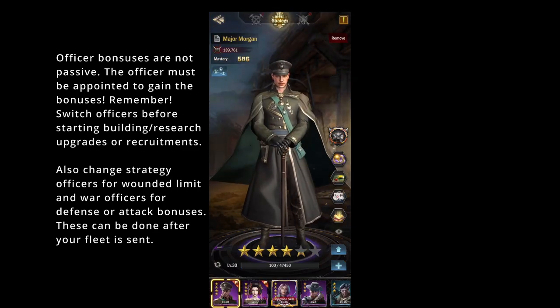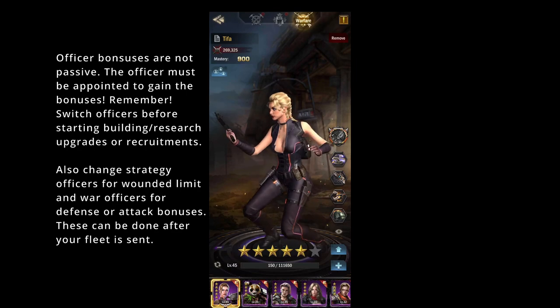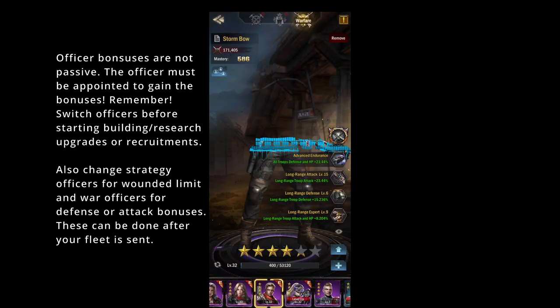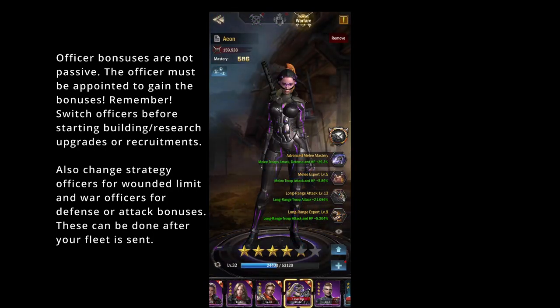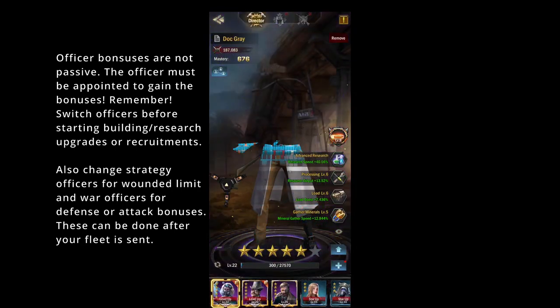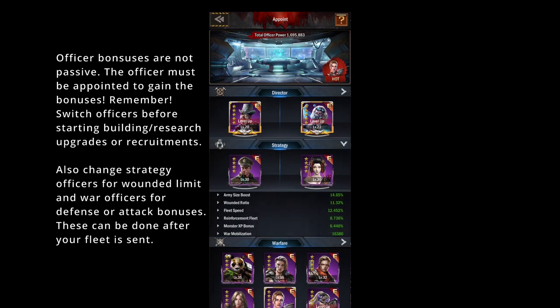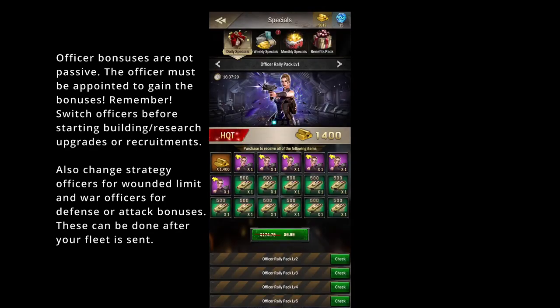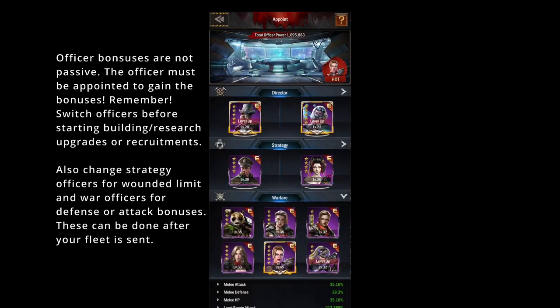In the strategy tab we'll have different officers and the war tab. Clicking through a lot of these to see which one you want to scale up — you can hit that info button and then quickly go through and see, okay, your long range attack is level 13 where everybody else is higher, so that's the one you'll want to boost next. Coming back to your appoint screen, you can also appoint officers, see your boosts, and buy the hot officer for the day. A different officer is available each day of the week, so you'll have to learn the shop schedule.